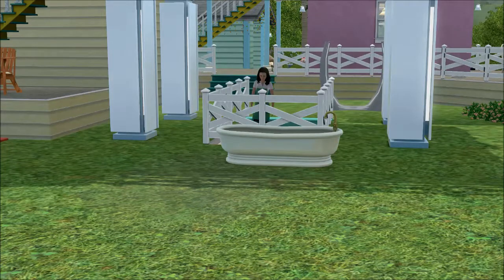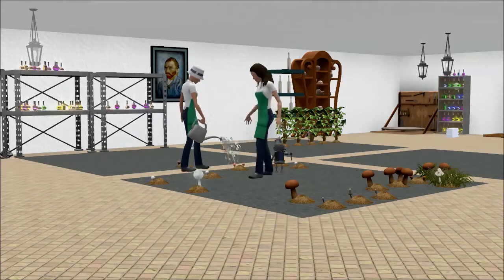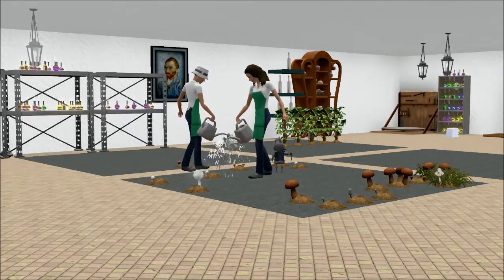That's Stella's bathtub there but she doesn't need it anymore. She's got her pet hygienator that she bought with her lifetime happiness reward points ages ago. So there they are watering the garden — there's almost no garden left, and there are still a few other plants on lower levels they've got to look after.